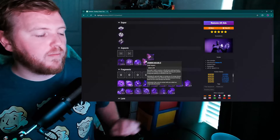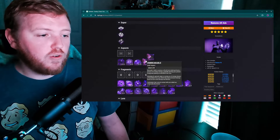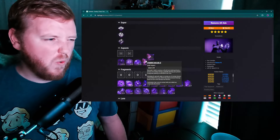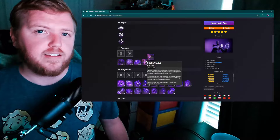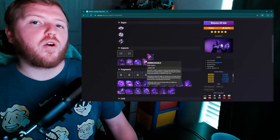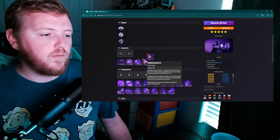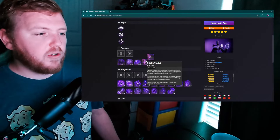The biggest issue I have with Unbreakable is how little uptime it has — it's in a similar situation as Bastion. You hold your grenade button for about three and a half to four seconds, block some damage, and then your grenade is gone.